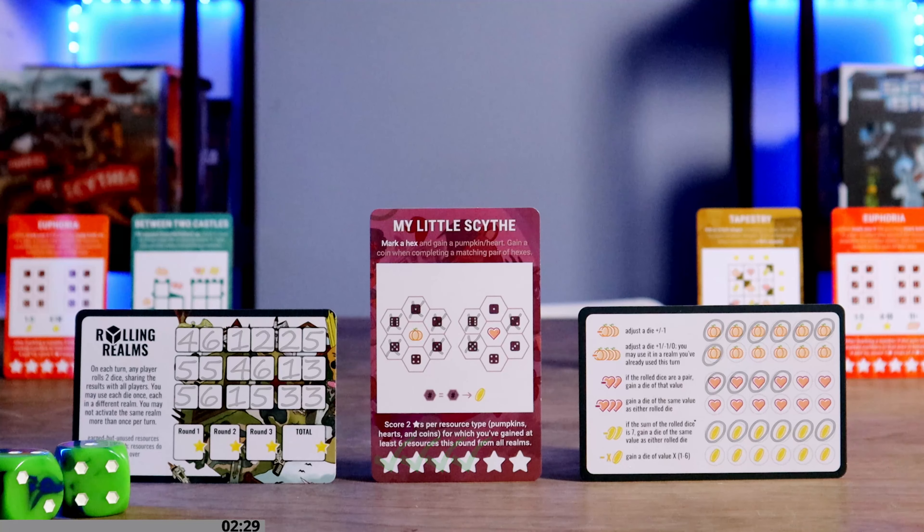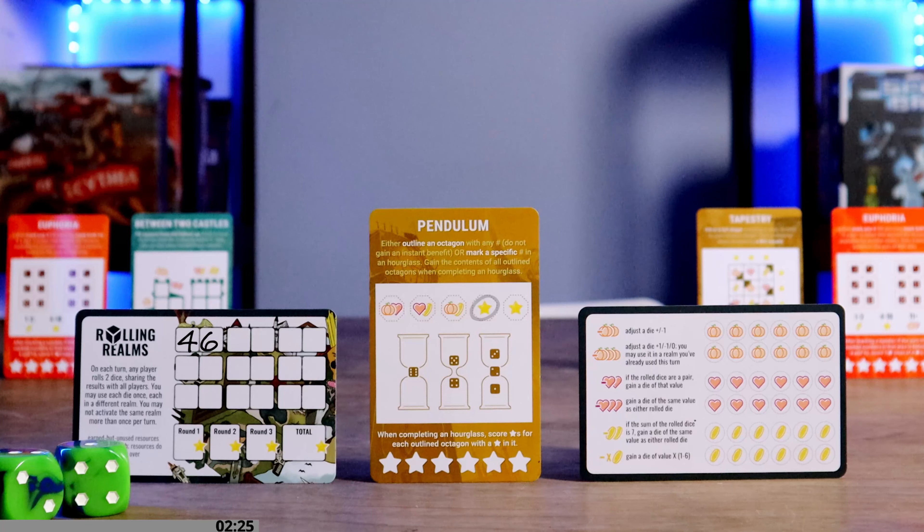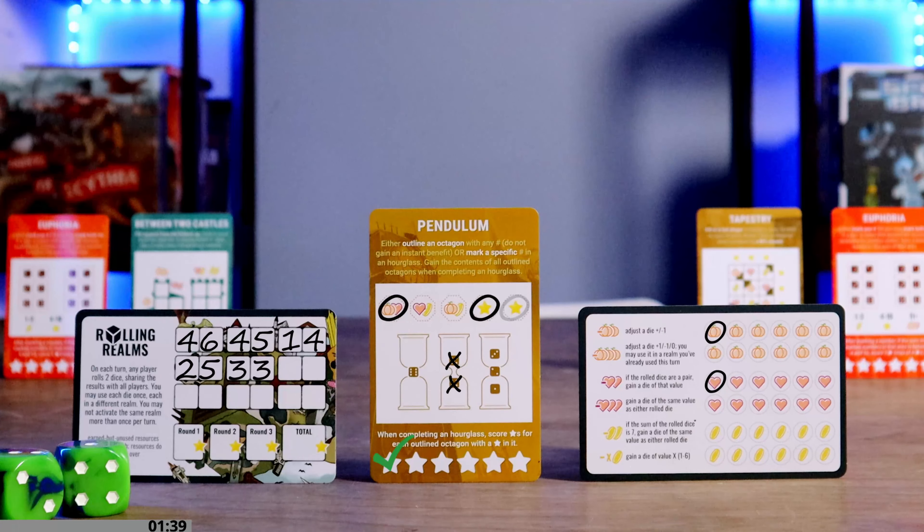To activate Pendulum, either outline an octagon using any rolled number — without gaining resources — or mark a specific number in an hourglass. When you complete an hourglass, gain the contents of all outlined octagons. For example, if I've outlined a star and an octagon providing a pumpkin and heart, then complete the hourglass with a five, I gain the star, pumpkin, and heart. Score stars for each outlined octagon with a star in it, for a possibility of six stars.